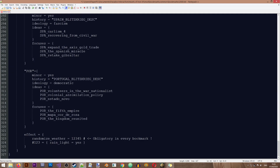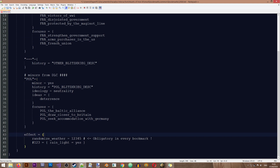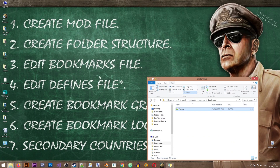It's quite important that the country has its focus tree finished before you put it in here. I'm going to remove most of these and just leave Poland. There is also a line with 'effect' and randomized weather — this one is obligatory, so you have to leave it as is. It's best not to touch this. We can now save our bookmark file — that's it, we're done editing it.